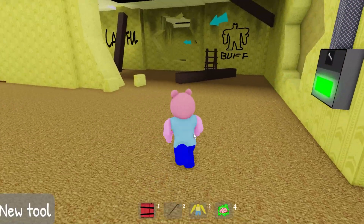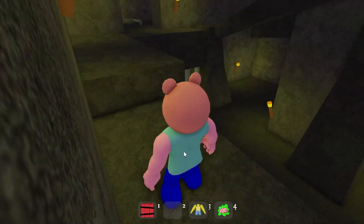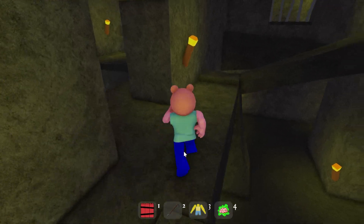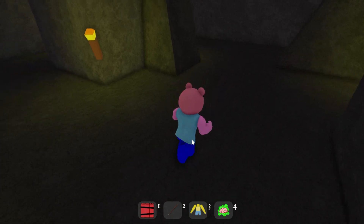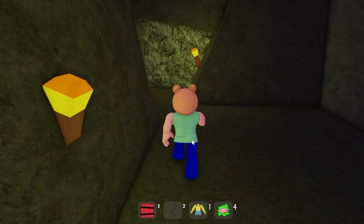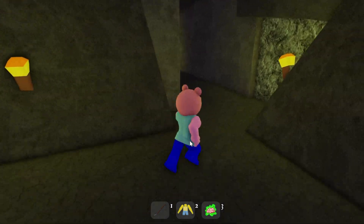Now we're gonna teleport back to F letter cave. Here we go - we gotta open a bunch of stuff and get to the boss fight. We're gonna blow the dynamite first, so we're gonna go over here and place the dynamite, and then try not to get killed by F.